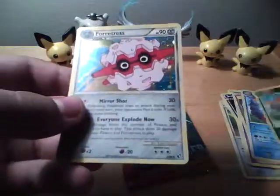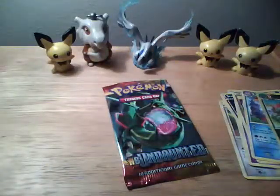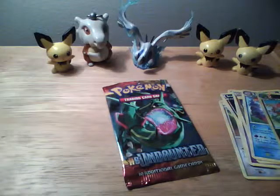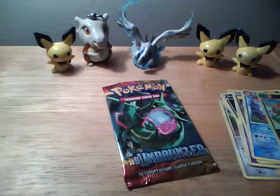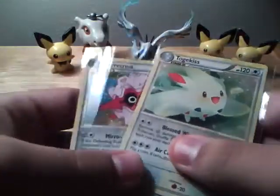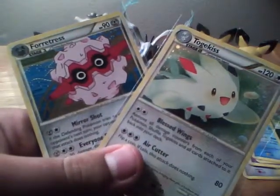And now we see another Hollow — it's a Hollow Forretress. Not bad. Pretty decent pulls, I guess. No Prime, no Legend, no other Hollow Rares. But the two that we did get in these two packs are Hollow Togekiss and Hollow Forretress. So this is what we got, and I will see you all in the next video.